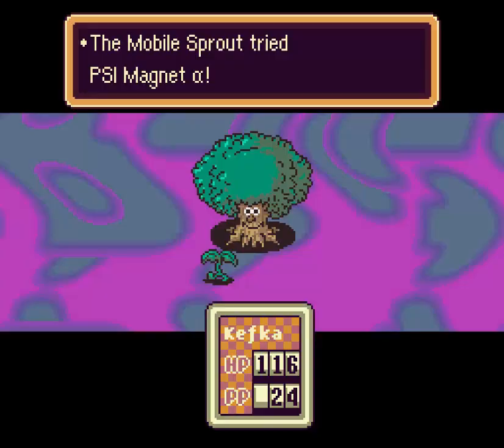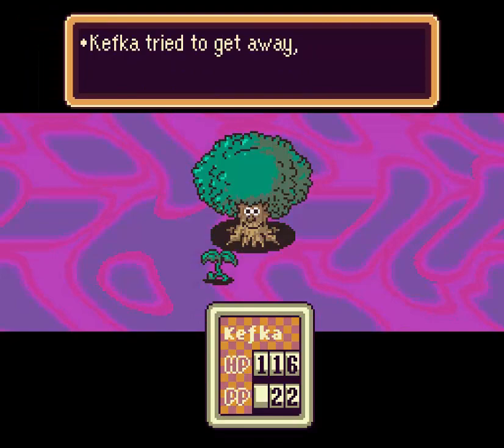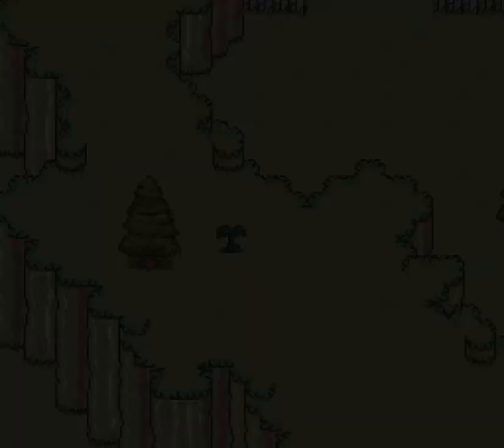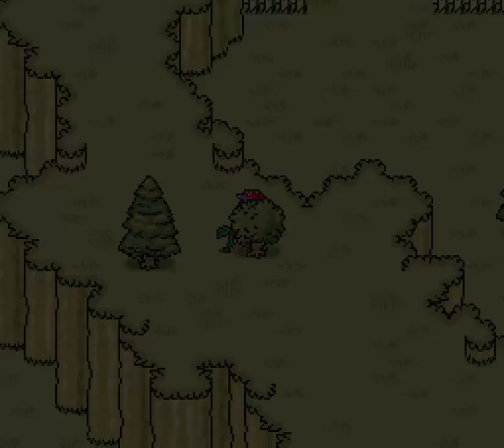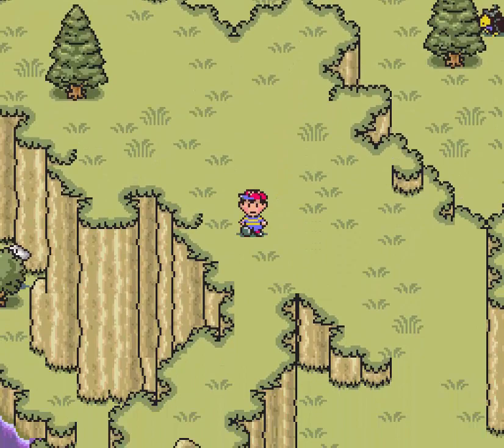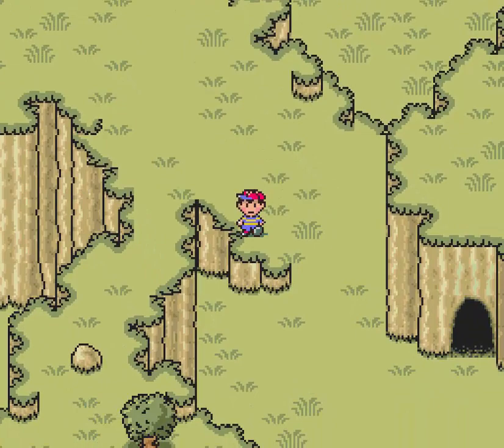Looks like he didn't — oh, I gotta try to run from this fight too. I wonder if I should take the sprout out first and then try to run, or maybe as long as I kill the tree last it'll be fine. Because in this game the one gameplay mechanic that separates it from other RPGs of its type is that you don't take all the damage at once — you have a little damage roller and it counts down. There's a lot of monsters down there. As long as the roller doesn't hit zero you're still alive.